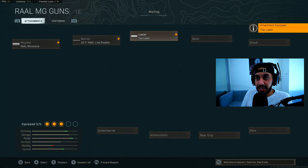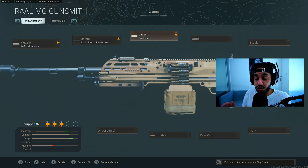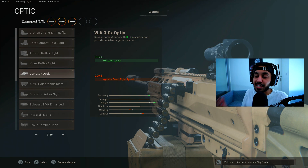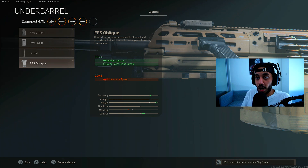For the laser, you want to equip the attack laser, which gives you a faster aim down sight time and aiming stability — both of which you need with this gun since it's an LMG that ADS really slowly. Then you want to choose the VLK 3x Optic, which gives you a higher zoom level to engage enemies at longer distances, as well as some recoil control. Lastly, you want to choose the last underbarrel attachment, which helps with recoil control and aim down sight speed. It does give you a slight con to movement speed, but aim down sight speed is more important since you should be holding angles with a gun like this.